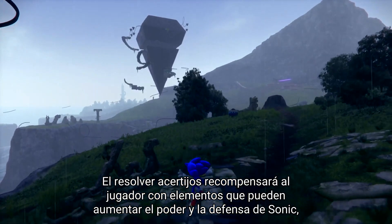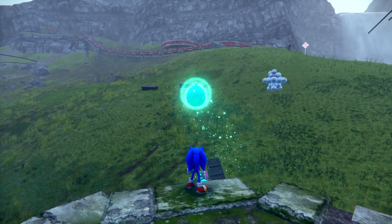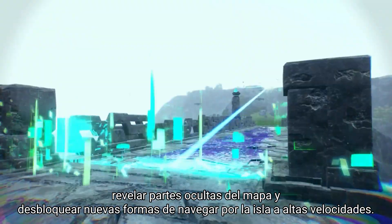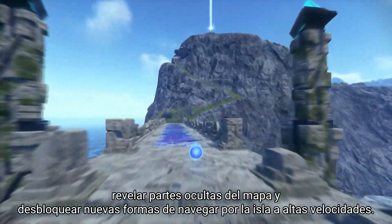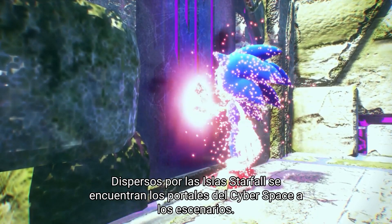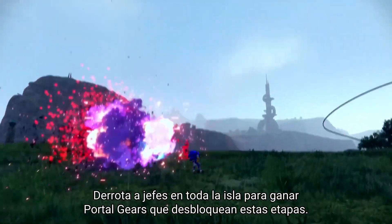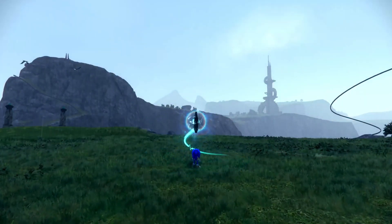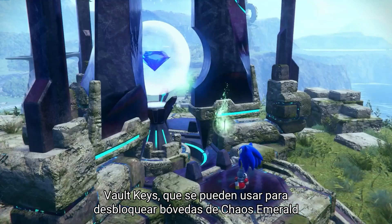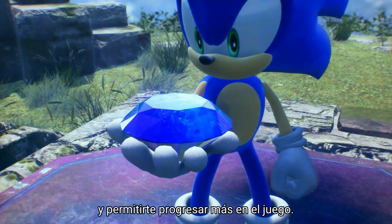Solving puzzles will reward the player with items that can increase Sonic's power and defense, reveal hidden parts of the map, and unlock new ways to navigate the island at fast speeds. Scattered around the Starfall Islands are Cyberspace portals. Defeat bosses throughout the island to earn portal gears that unlock these stages. You'll need to complete challenges within each Cyberspace stage to earn Vault Keys that can be used to unlock Chaos Emerald Vaults and allow you to progress further in the game.